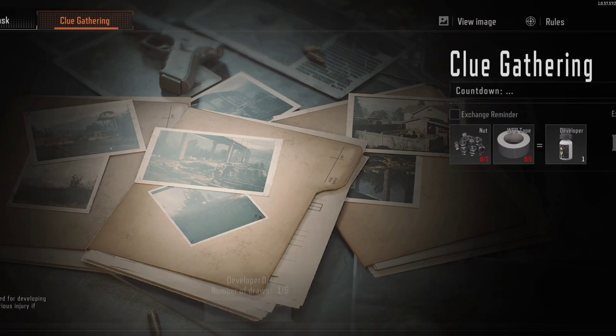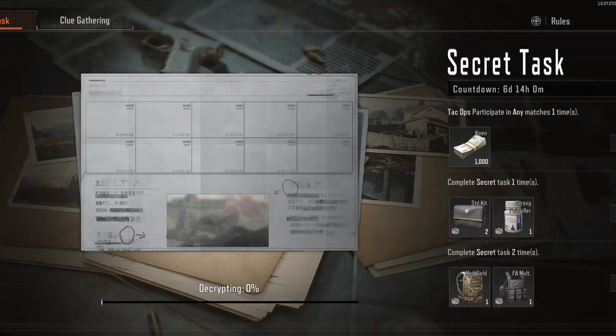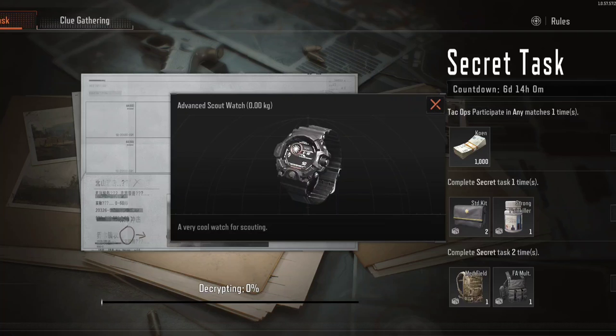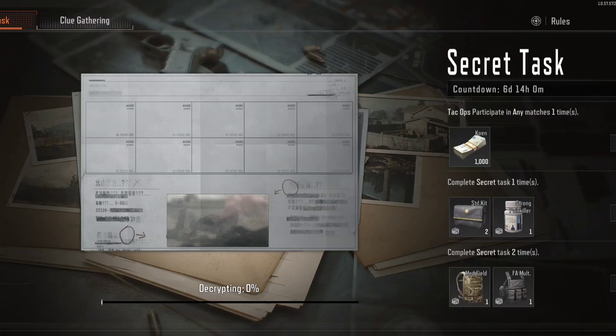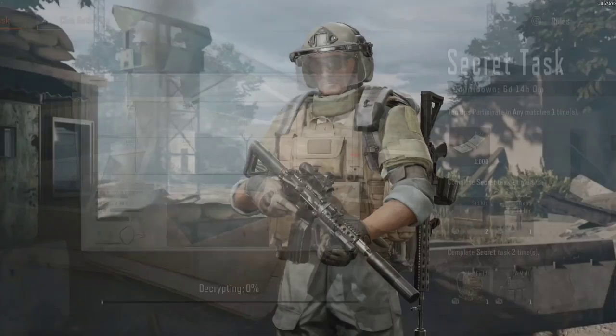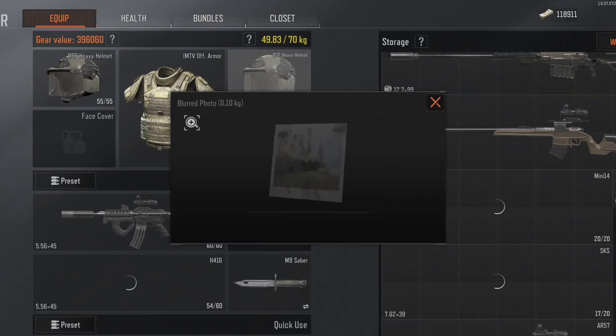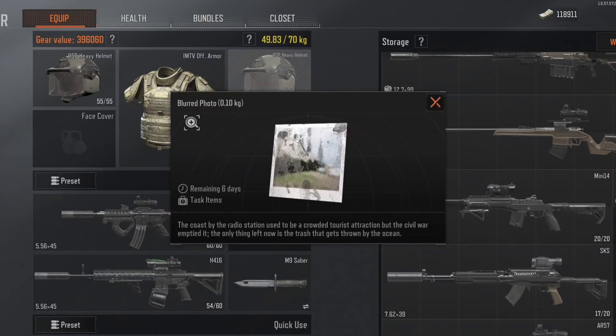First of all, you need the clues. Nuts and white tape — you can exchange these for the developer, and you get one developer. You can have up to six a day to exchange them for photographs. As you develop them, eventually you get the watch, which is a cosmetic item you can see on your wrist when running around. You also get other tasks here that you get rewards for. When you hand in the developer, you will get a photograph.